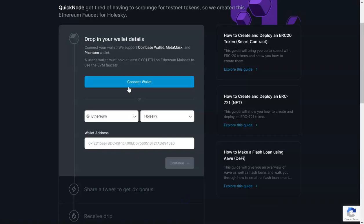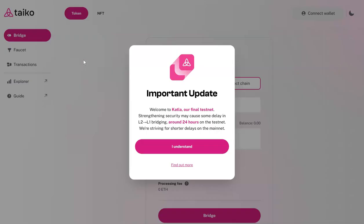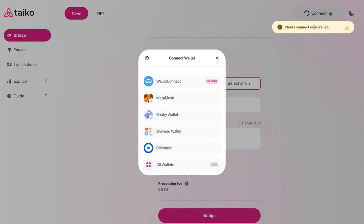The second faucet is quicker — you just have to connect your wallet, but you need to have at least 0.001 Ethereum on Ethereum mainnet in order to get your testnet token. You get one token, or if you go ahead and tweet it and provide the link for the tweet, you get a 4x bonus — so that's a lot.